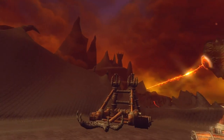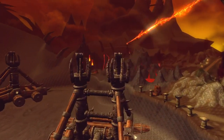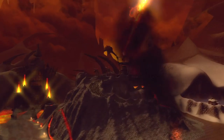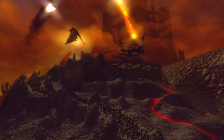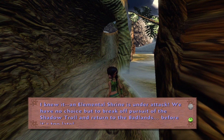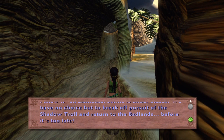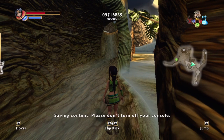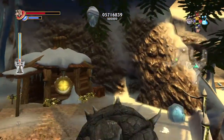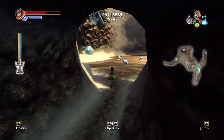This is actually going to show what's going on out there. I knew it — an elemental shrine is under attack. We have no choice but to break off pursuit of the shadow troll and return to the badlands before it's too late. The shrine has a life meter so we actually need to get out there now.